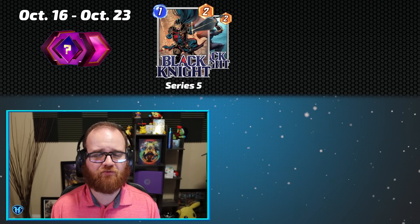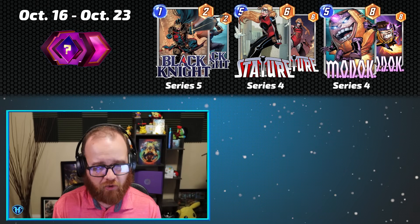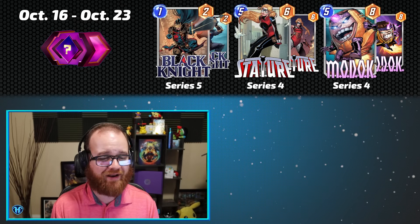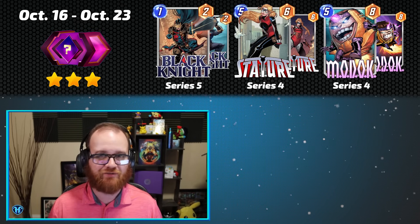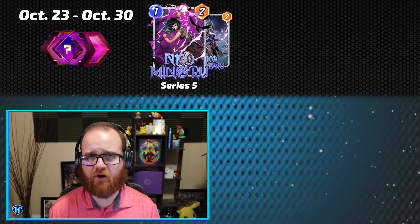Our next Spotlight Cache running from October 16th through October 23rd has Black Knight as a brand new Direct to Series 5 card, and then has Stature and MODOK as returning Series 4 cards. Because this Spotlight Cache week does have two Series 4 cards in it, it's getting a rating of only 3, meaning I really wouldn't recommend opening your boxes this week unless you're missing absolutely everything and you'd be happy with getting any or all of them.